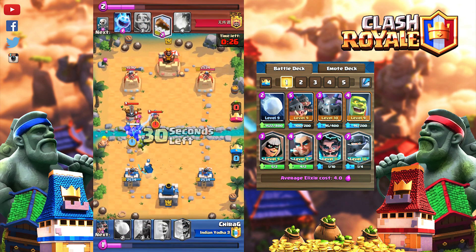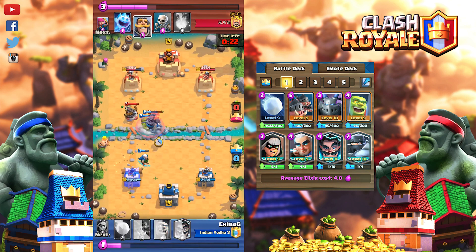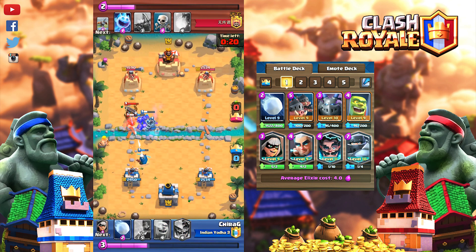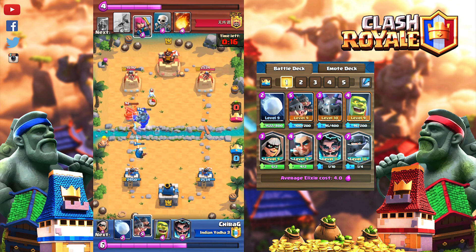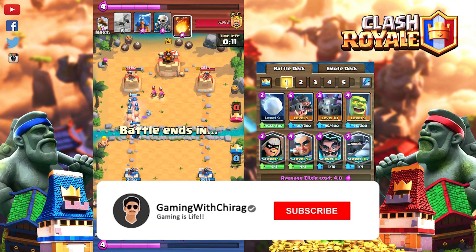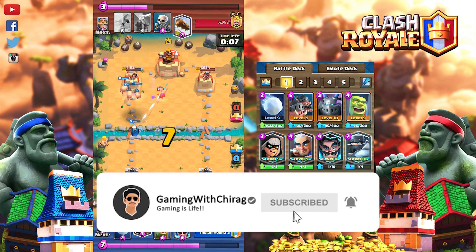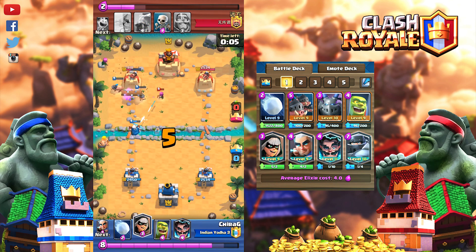Last card is Giant Snowball. This card excels at disrupting enemy pushes by knocking them back and slowing them down briefly, giving you time to attack or defend. Use with Royal Hogs, Bandit, and Mega Knight. General tip: this is a mixture of bridge spam and spell bait, so keep in mind you can play around both archetypes depending on the situation.